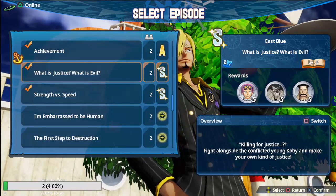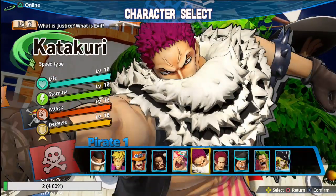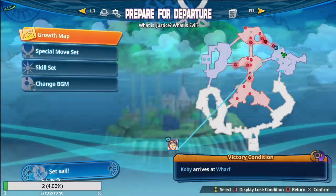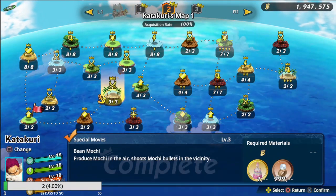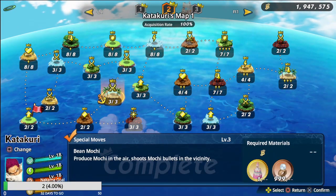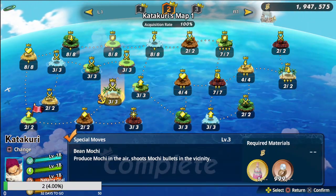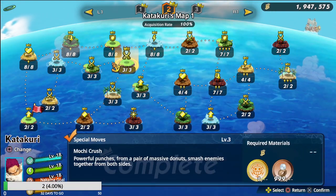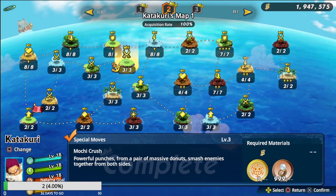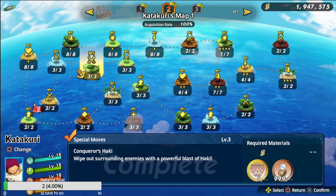Go down and look for the rest of the coins that he needs. It's simple as that and then you will have him 100%. Now I'm gonna play this map again. This is the island right here with the question mark - as you can see I unlocked Bean Mochi from it. Bean Mochi produces mochi in the air and shoots mochi bullets in the vicinity. Mochi Crush - powerful punches form a pair of massive doughnuts and smash enemies together from both sides. It's a good move, it's fire.